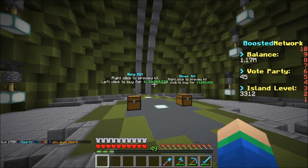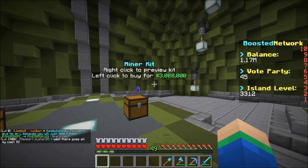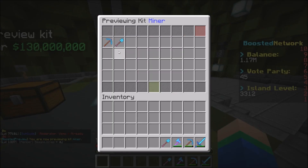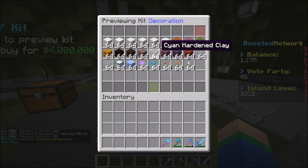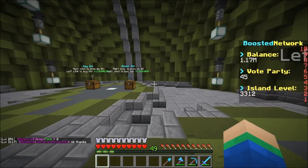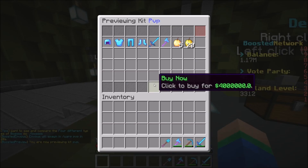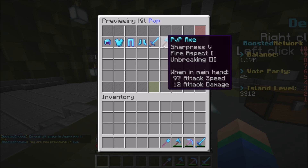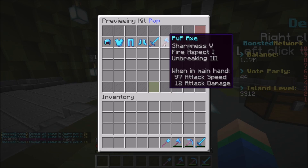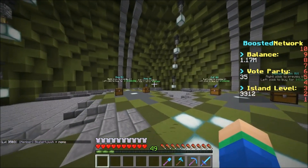There's a $130 million key that gives you literally every crate key — a mystery crate key, an OP spawner, a money boosted, every single crate key. You get it like every week, so if you have $130 million definitely pick that up. If you right-click the minor kit instead of left-clicking, you just get to preview it — it includes a shovel, a pickaxe, and a bunch of stuff. There's also a decoration kit. If you want something really useful, there's an armor kit — full protection armor, a sword, golden apples — and you get this kit every three days. Pretty cool if you PvP or just need armor.